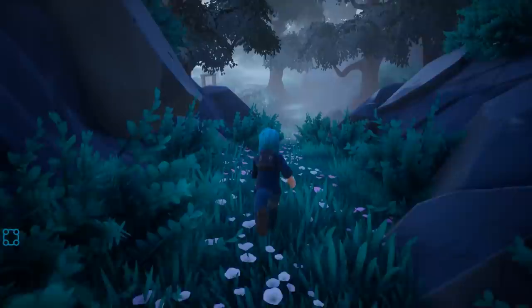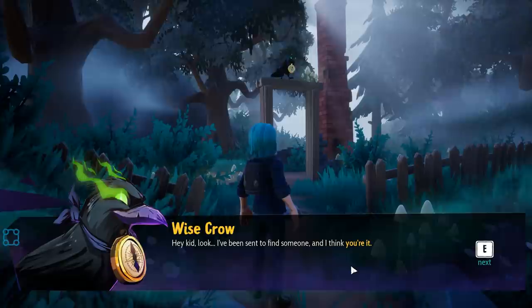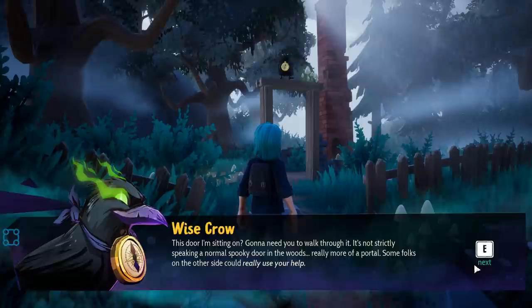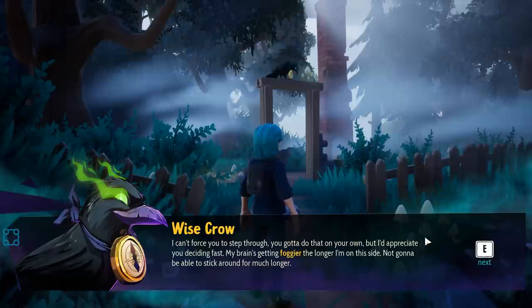Oh look at all the colors — I like the purple flowers, I blend right in. The mysterious crow says: 'Hey kid, look — I've been sent to find someone and I think you're it. This door I'm sitting on — you're gonna need to walk through it. It's not strictly speaking a normal spooky door in the woods, more of a portal. Some folks on the other side could really use your help.'